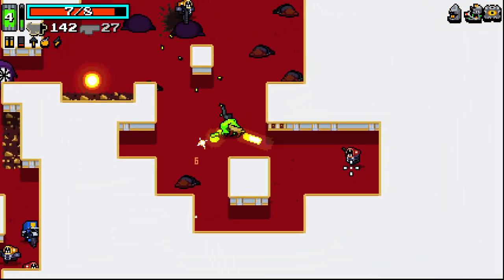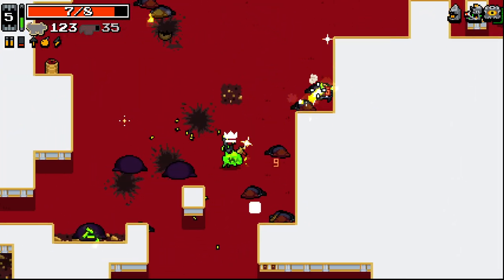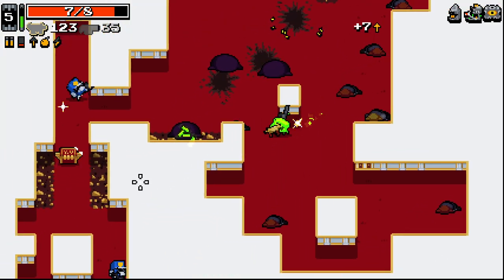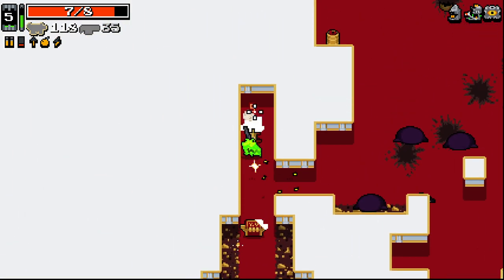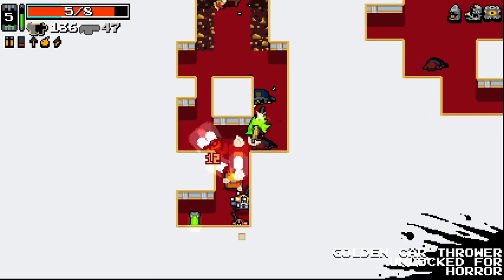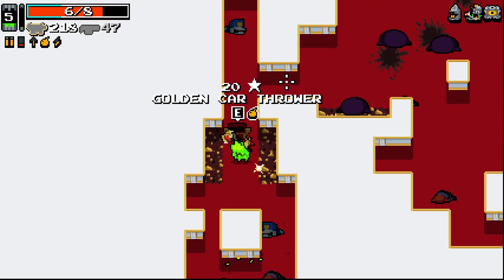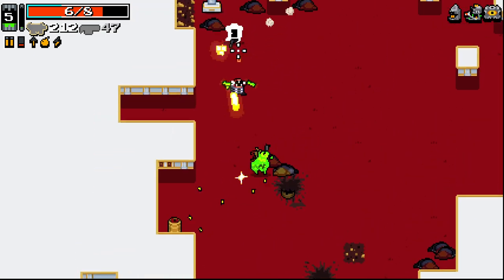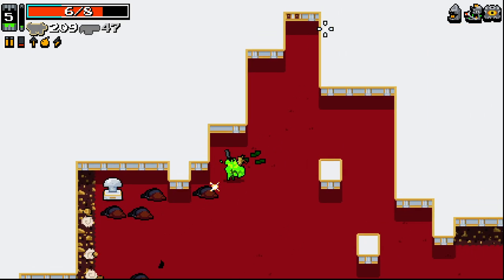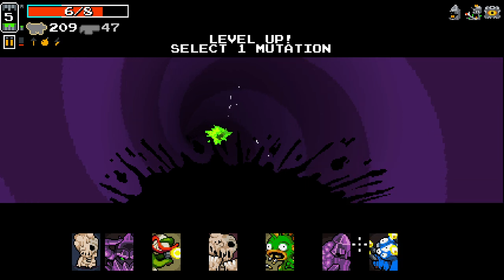Grab all the rads here. Where's that golden chest? Ah, there it is. Golden car thrower — what the hell? I've never seen that before as a golden weapon — that's ace. That seems super dangerous. I love it. I am ready for that.